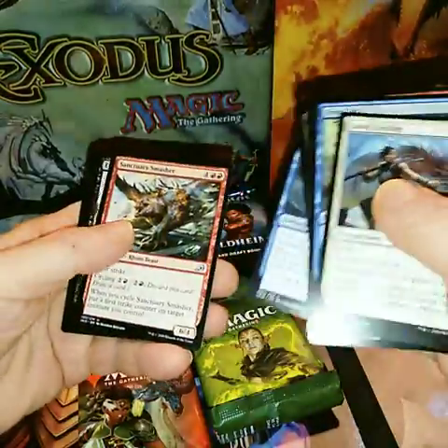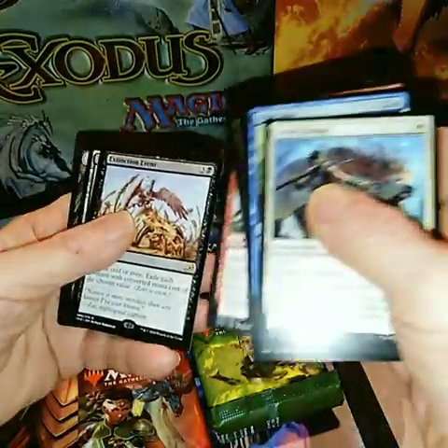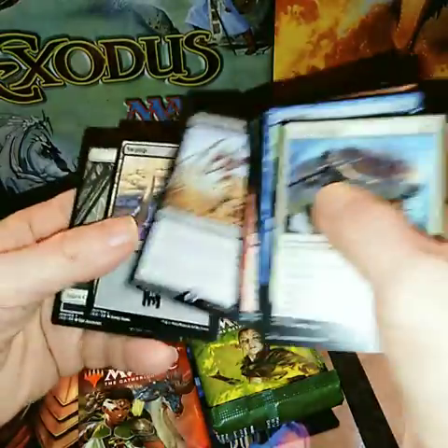Fighters 1, Omnid Seas, Sanctuary Smasher, Extinction Event, and a Hooman.